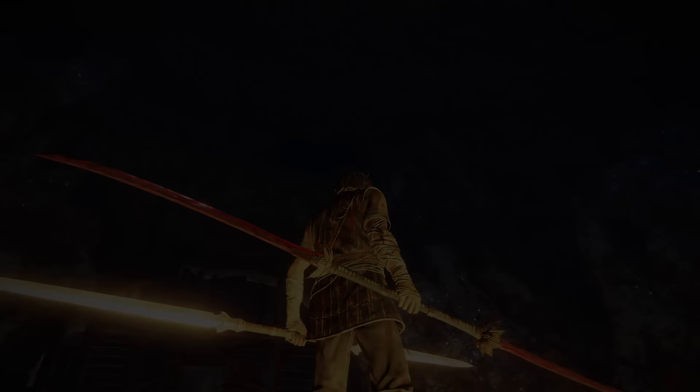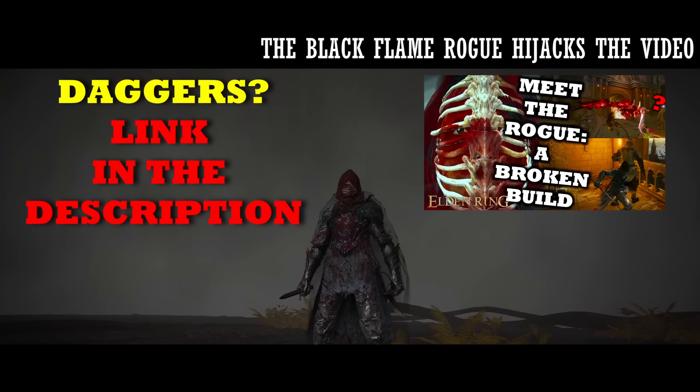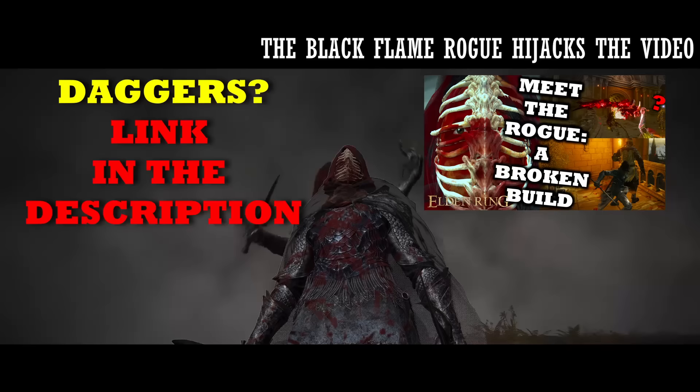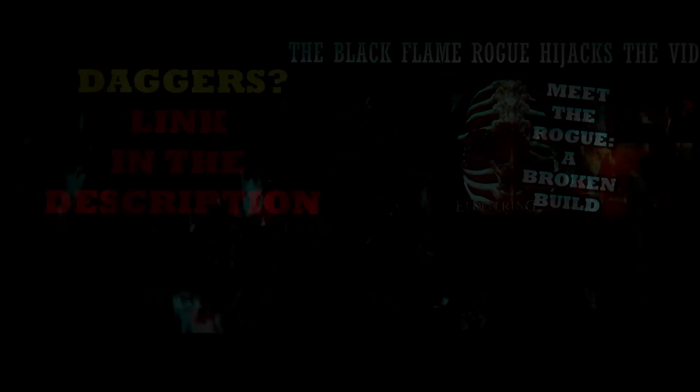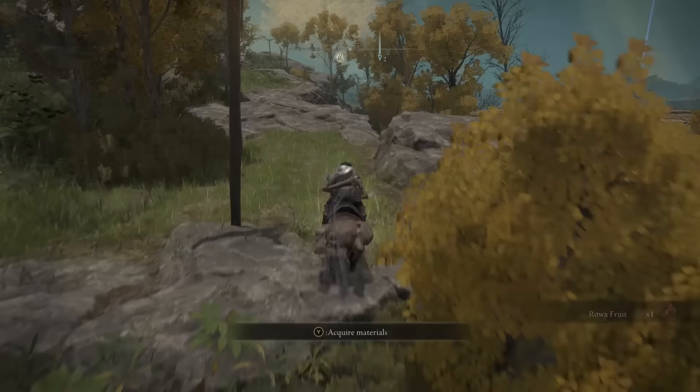If you're interested in a build that revolves around daggers, check out my Black Flame Rogue build. In that video I go over what is actually the most powerful assassin-type build when you want to use daggers — it's a Faith-based build and in my opinion much stronger than a dagger build that focuses on bleed or other status effects. Since it's a Faith build it doesn't fit the Bandit, but we're going to make something extremely powerful and fun for the Bandit that actually fits his starting stat distribution the best.